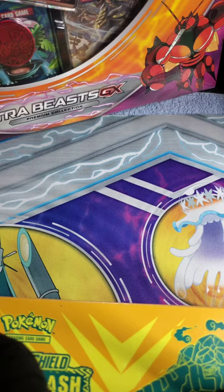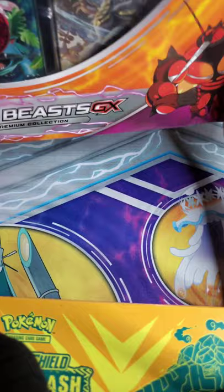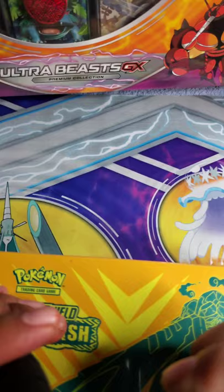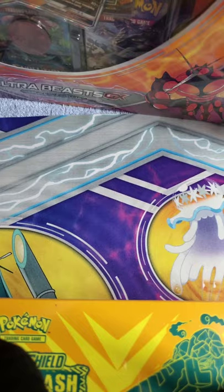Hey, what's up guys, welcome back to my channel. Today I'm going to be opening up one of the Ultra Beast Premium Collection Pokemon boxes, just like the other one, but this one has a Circuitry and Buzzwole GX as the promo card and it comes with a mat. At the end of the video I was thinking about showing you my cards.